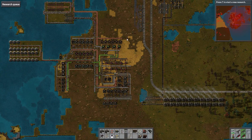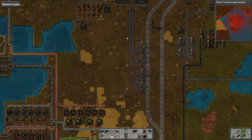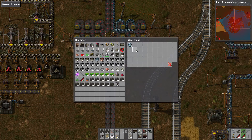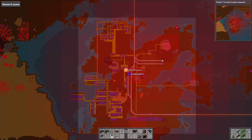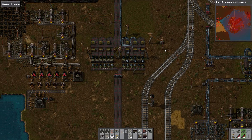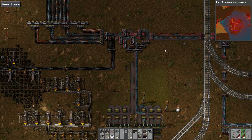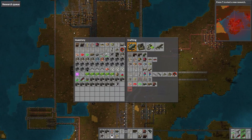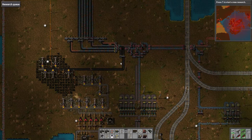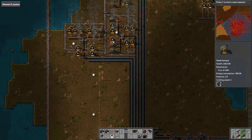All right, let's go and check on our iron to make sure that we are getting as much iron into the system as possible. Our train should be coming at fairly regular intervals — I don't know where it is at the moment though. I don't know how regular those intervals are in fact. Are they 30 seconds? I think they might be 30 seconds. Let's build another train; we need 20 engine units, and we're making engine units, so that's fine.